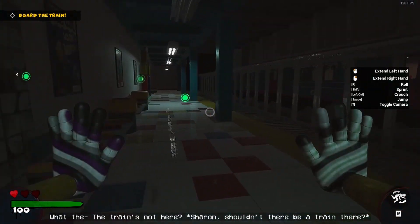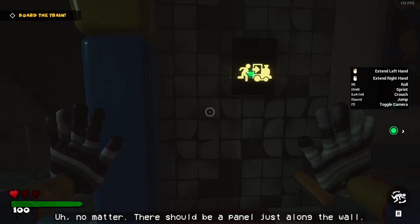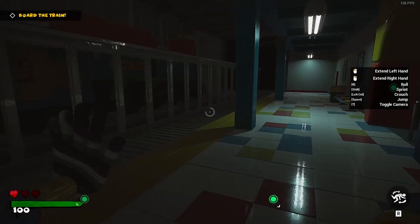What the... the train's not here. Sharon, shouldn't there be a train here? No matter. There should be a panel just along the wall — put your hand on that. Should be there in no time.